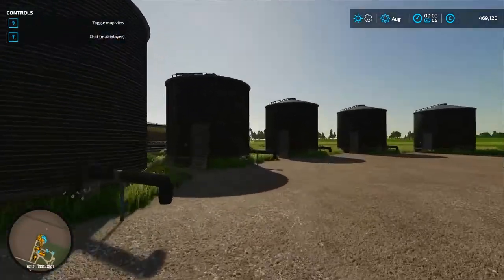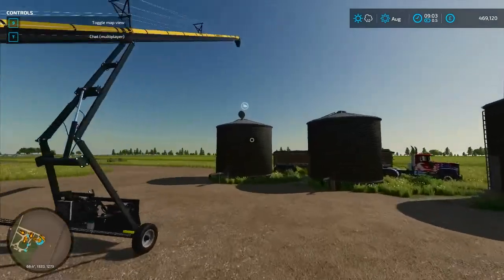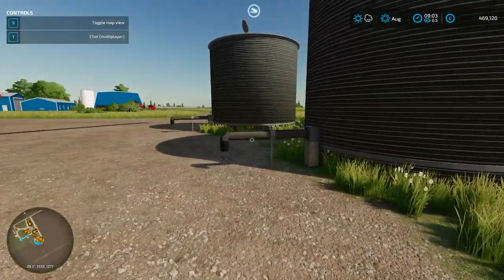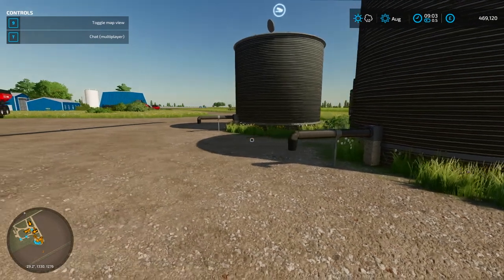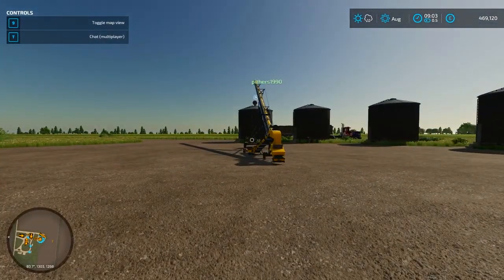These are obviously separate silos — you can fill each one up with a different grain. We'll fill one up first and then another. When we get enough, we'll sell it and make some money when the price is good. I think wheat sells well in January, so we'll probably sell it then.